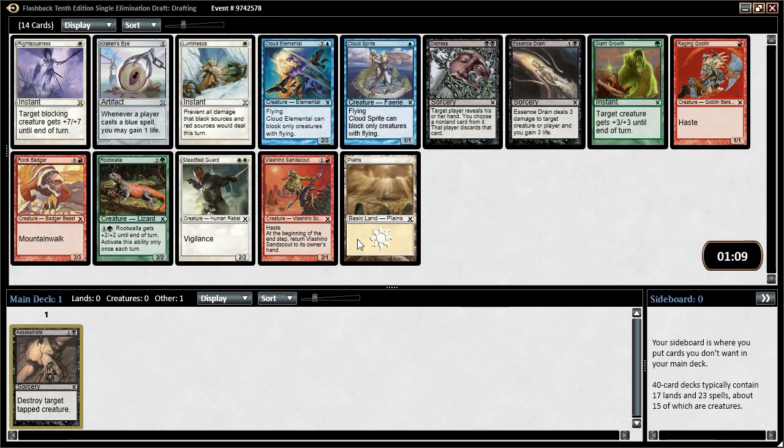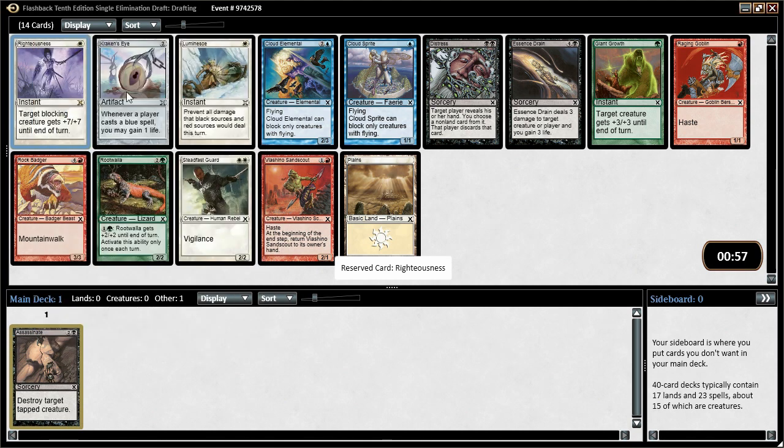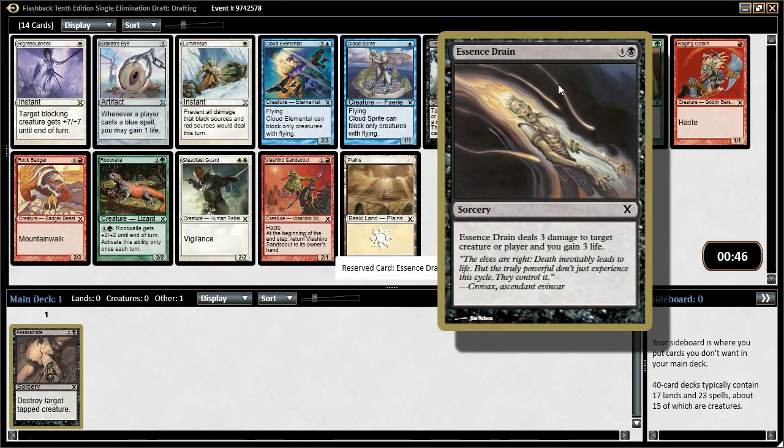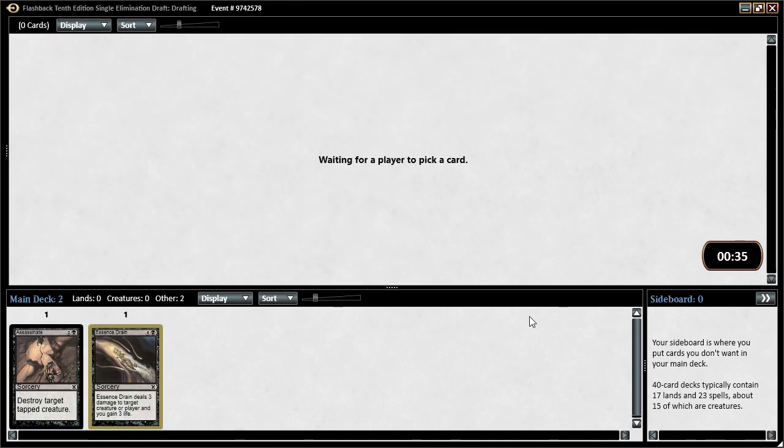It's literally the only black card. Let everyone else fight over red, and we can just try to avoid red. Now there is Righteousness — target blocking creature gets plus 7, plus 7 until end of turn. Pretty much a white removal spell that can get blown out by opposing removal spells. Cloud Elemental is good. If we're gonna keep cutting black, Essence Drain is pretty solid — 3 damage to a creature, a player gains 3 life.